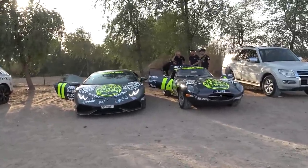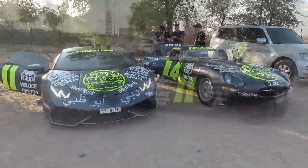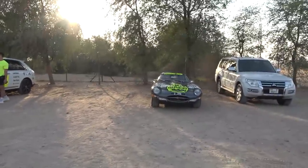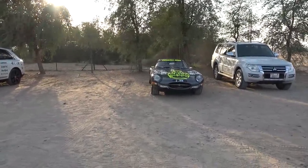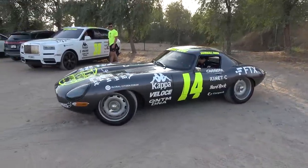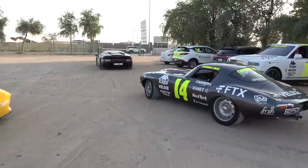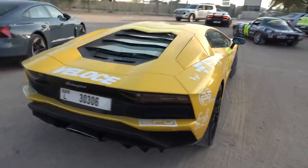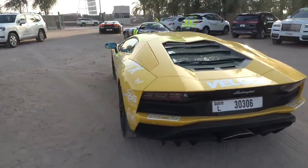Some last-minute check-overs here for JWW and DDE before they get on the road. Time to go, DDE boys — followed by the Aventador, and then the Evolution E-Type that James has recently acquired and is driving out here. Off they go. There are still a few cars awaiting their departure, but that's actually going to be it for us for a few days.